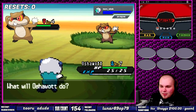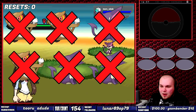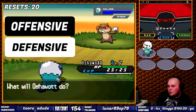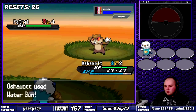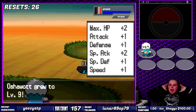To get Oshawott to level 9, I need to run through 6 different Pokemon at level 3 or higher without taking damage. Every Pokemon up to this point only has 2 moves: 1 offensive and 1 defensive. 2 to the 6th power is 64, meaning the odds of getting my starter to level 9 without taking damage was 1 in 64. It took just shy of 90 minutes to be exact. That reset counter makes me want to cry.